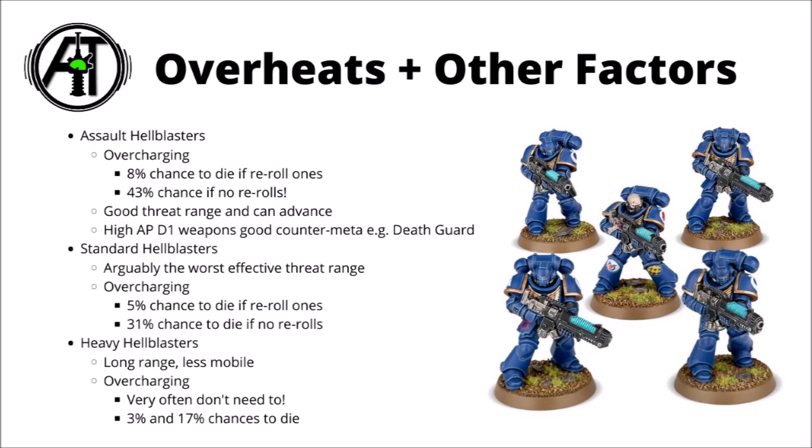The standard Hellblasters have arguably the worst effective threat range — they can fire one shot at 30 inches, but non-overcharged Assault Hellblasters will typically beat you out at that range, meaning you really need a plan to get within 15 inches for rapid fire. When firing twice, there's only a 5% chance of overcharging if you have re-roll ones, or just under a 1-in-3 chance with no re-rolls. Heavy Hellblasters are naturally best at long range at 36 inches and might not even need to overcharge against elite infantry. Despite the increased risk, the Assault Hellblasters are still my favourite — good mobility, decent threat range, and happy shooting anything from light infantry to heavy tanks.